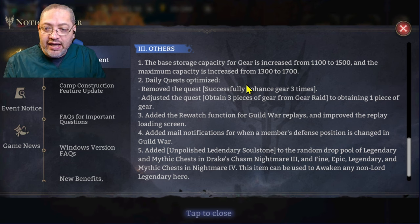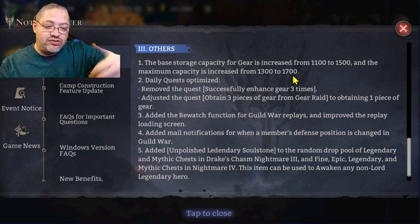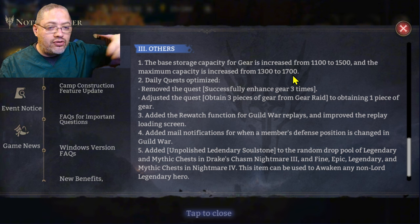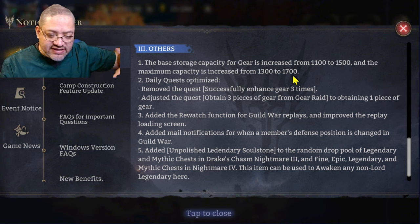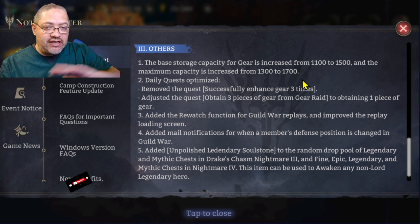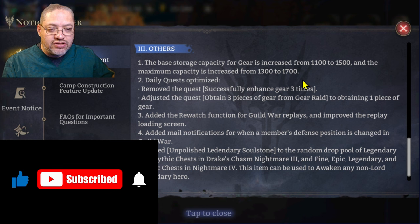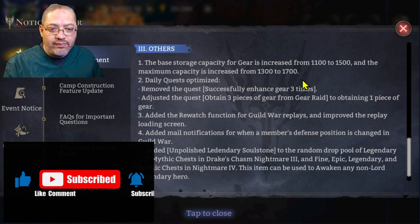Because they're adding more gear to the game, they're going to increase the capacity of our gear space from 1500 to 1700. These numbers scale with your Hyperion level and storyline completion. If you're still at the beginning you have 1100, going to 1300, but eventually you'll have up to 1700 pieces available.